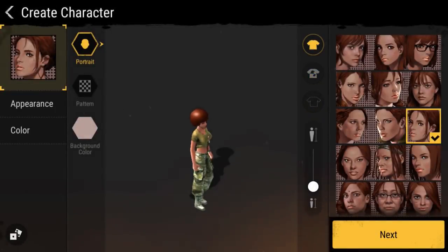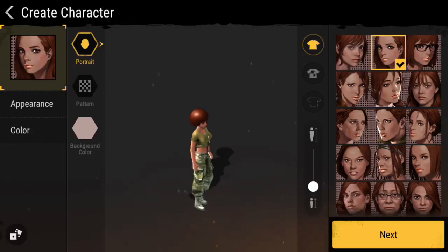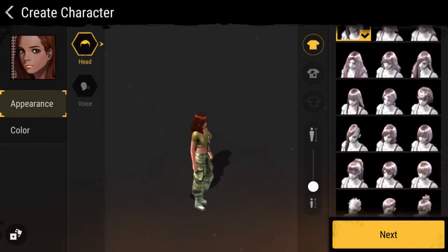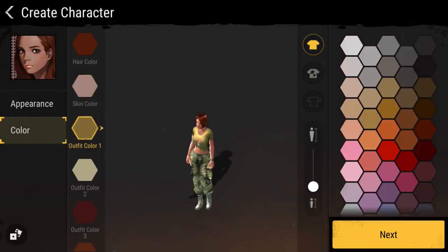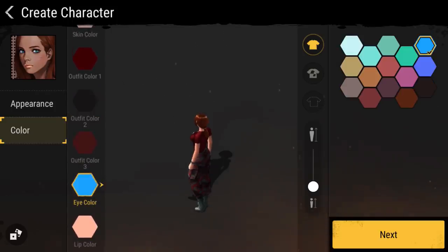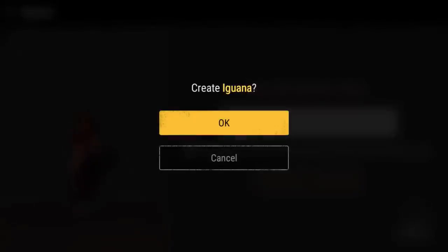Let's go ahead and choose a face. Time to get a different hairstyle — I do like ponytails, ponytails are pretty solid. Hair color — that red's good, skin's fine, outfit, I like that red, let's go with black. Eye color should be greenish, lip color doesn't super matter, something that's not very obnoxious. We are going to be Iguana of course, as always. Let's do it.